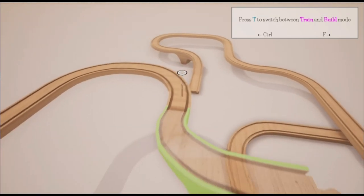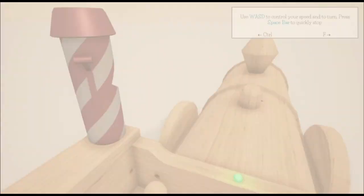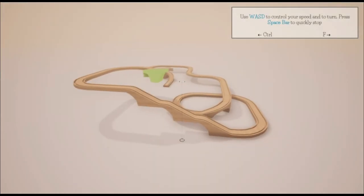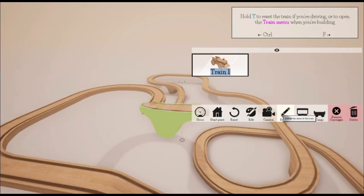It's a nice little game. Press the spacebar — that changed everything. Hold T to reset the train. We can rename our train — I was thinking of going for Thomas but I want something a bit more intense. Let's call it Chuggy McChug Face. Sorted.